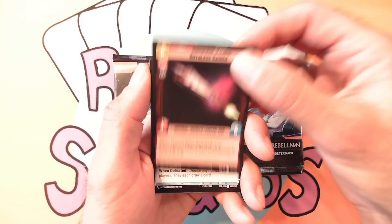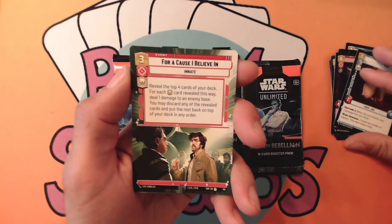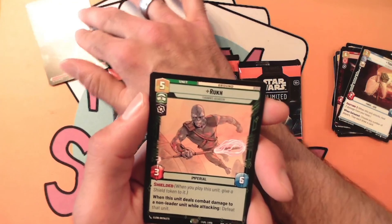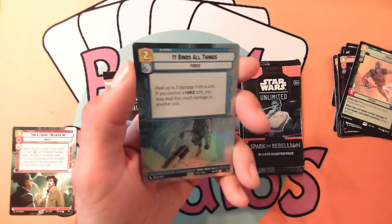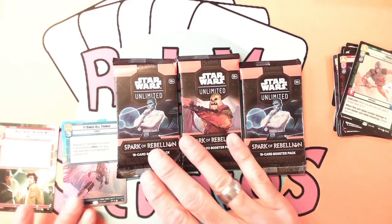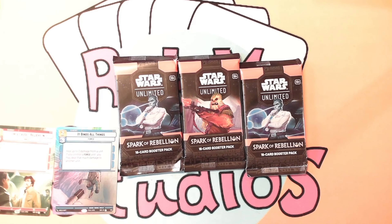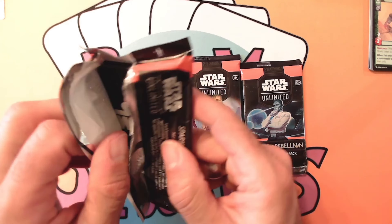We got Yoda — the Force, Jedi. Oh, hyperspace for a cause I believe in! We got Runen — sorry if I mispronounce — and ooh, a hyperspace foil, very nice. It Binds All Things. That is our first pack for Star Wars Unlimited: Spark of Rebellion.